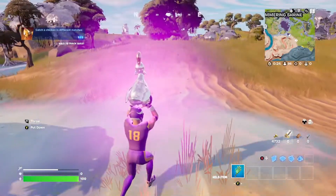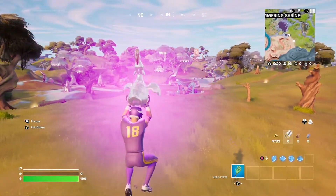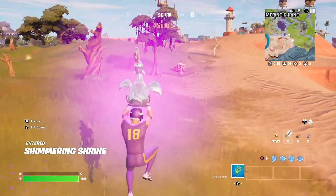First, land near the Fort Jonesy area where you can easily gather a chicken and return it to its pen for an easy 20,000 XP.